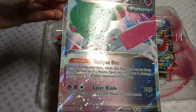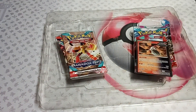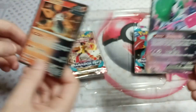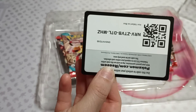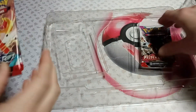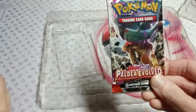We have promos! Look how shiny that is — big promo. Now we have that one to match the Roaring Moon, which is really cool. That's a Mose. Here's the small Iron Valiant. Here's the code. The packs are Paradox Rift, Paradox Rift, Obsidian Flames, and Paldea Evolved.